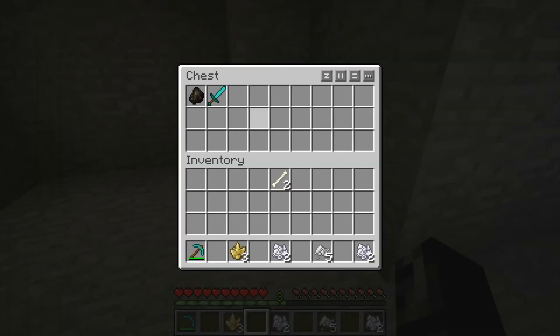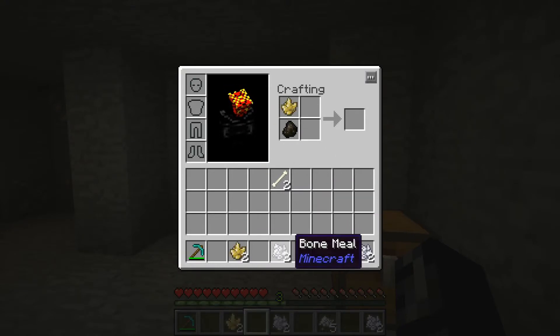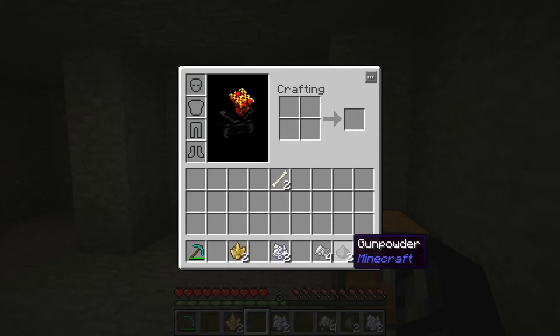Now something else you can do with the nitre and sulfur is combine it with charcoal in a shapeless crafting recipe to give you gunpowder — two gunpowder specifically. Since you're not going to be killing creepers in peaceful mode, it's a great way to get at that gunpowder.